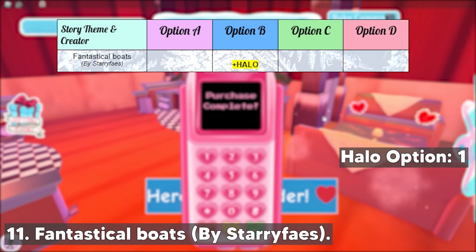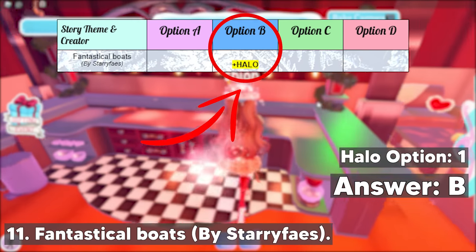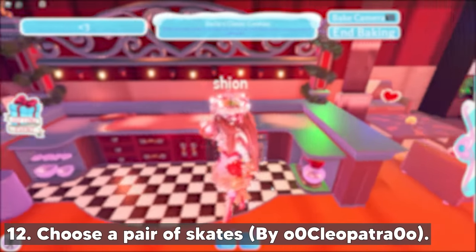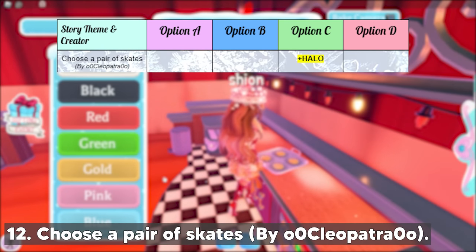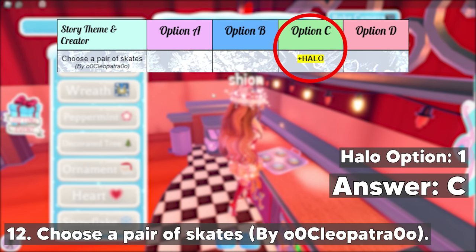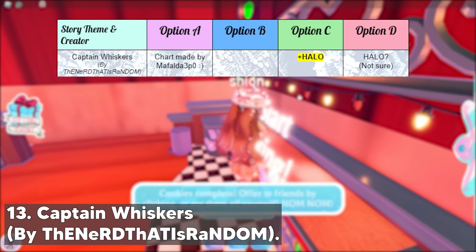On the next one, we have the Fantastical Boat story by Starry Face. It has one halo option and it's option B — make sure to choose option B if you got this story. And in the next one we have the Choose a Pair of Skates story by 0Cleopatra0. This story has one halo option and it's option C — you can pick option C if you got this story.